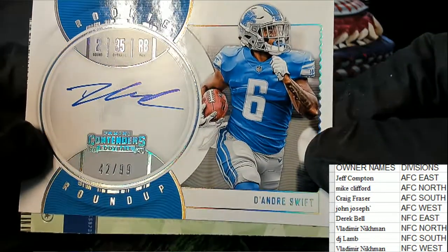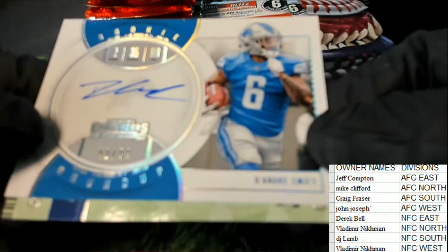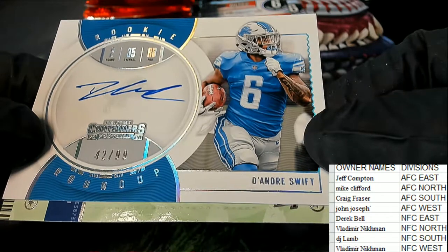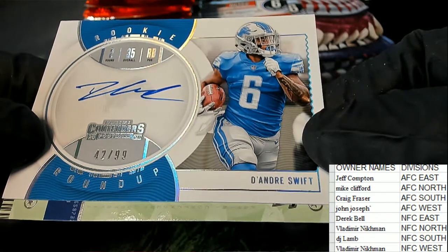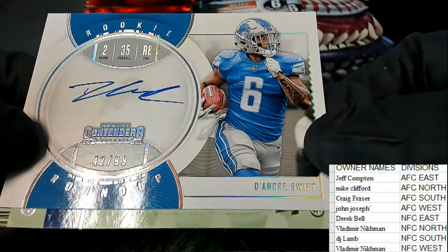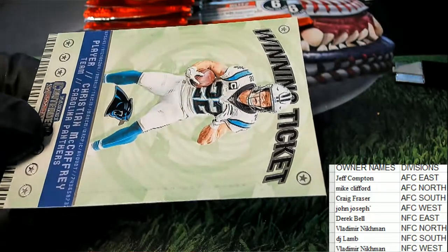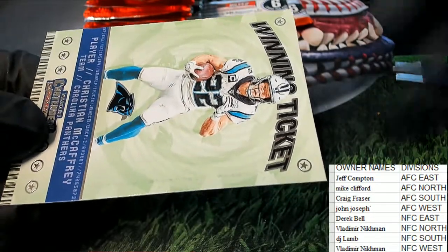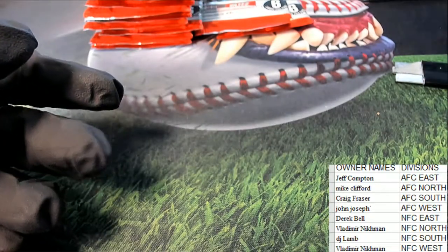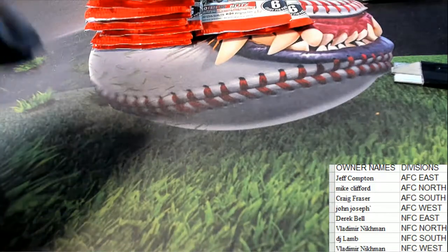Oh, what is this? Oh my — ho ho! What a hit! A roundup rookie — DeAndre Swift! NFC North, congratulations Vladimir — pulls down some treasure right there, that is awesome! What a beautiful looking rookie card right there. It's the first of five autographs coming out in the box break. We hit NFC North.